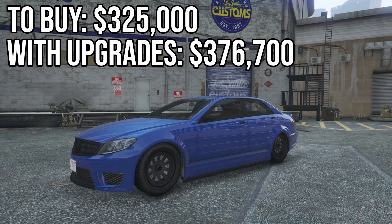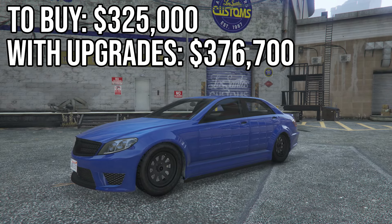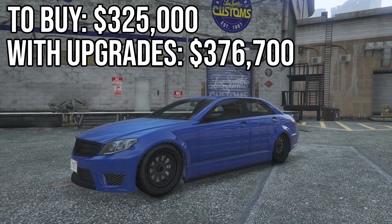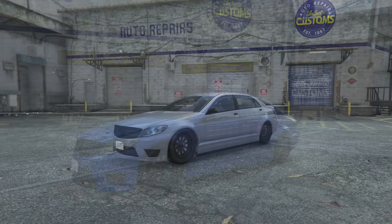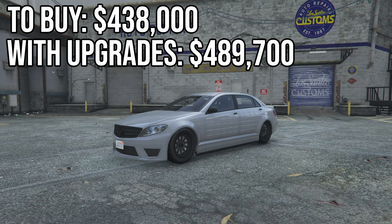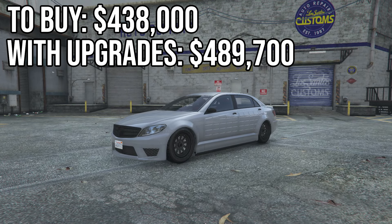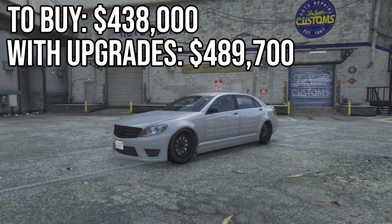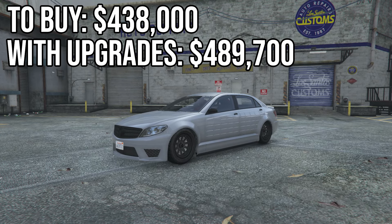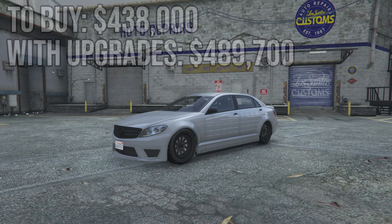The armoured V12 version costs $325,000 to buy and $376,700 with full performance upgrades. The armoured LWB version, where LWB means long wheelbase, comes in at a cost of $438,000 to buy and $489,700 with full performance upgrades.